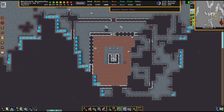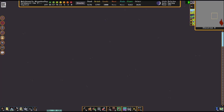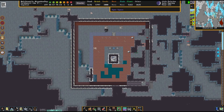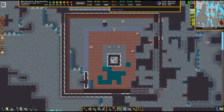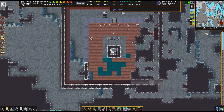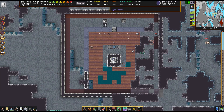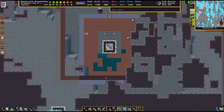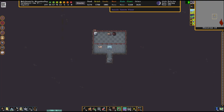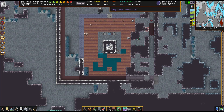I'll also work a bit on my cavern project today. My intention is to fortify this area here because I've had many forgotten beasts scale my walls. As you can see right here, there's a forgotten beast corpse. So I am maybe making a tower up to this hatch here. We shall see.